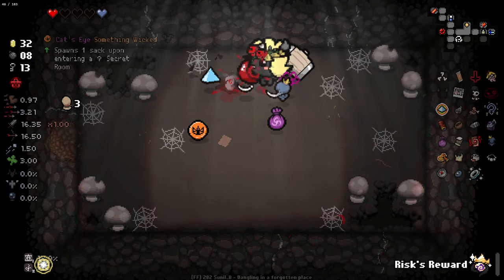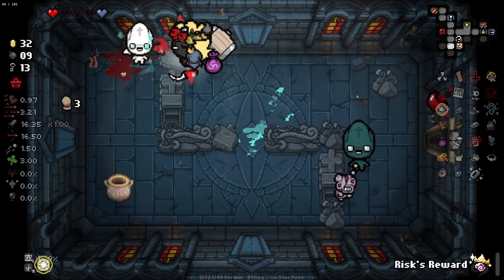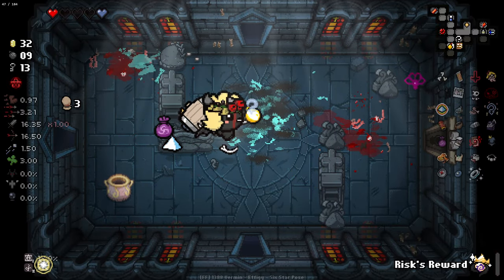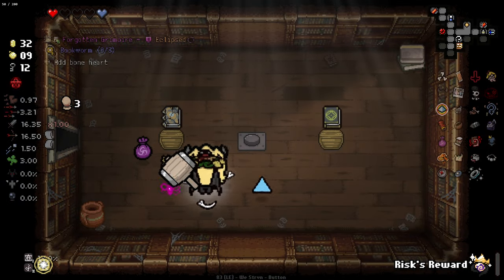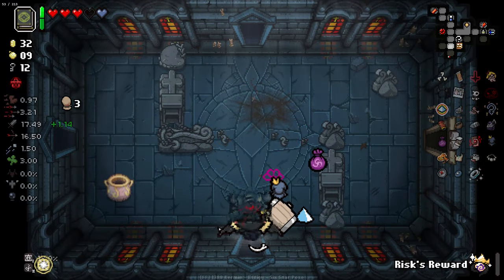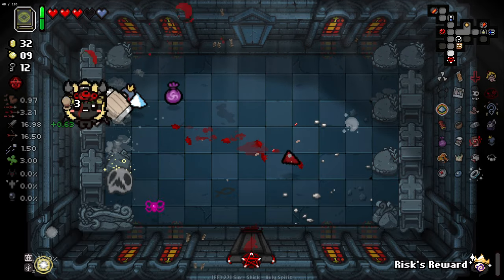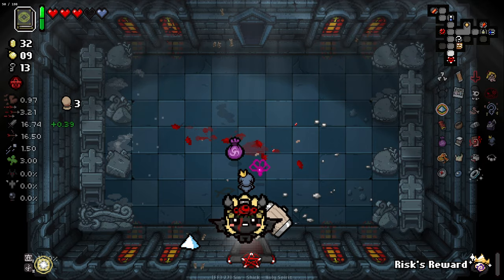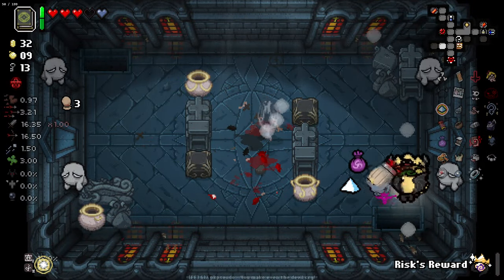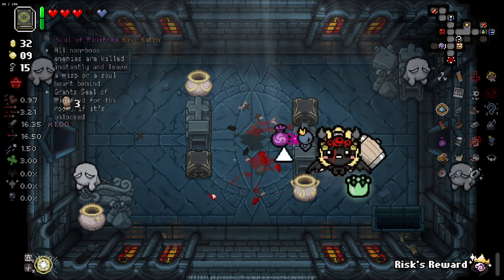Adds a burn heart. Summons a hungry soul — I'll go with a hungry soul, that might be kind of good. We'll see how that works on the boss. Unfortunately, we can't really utilize this room — we do not have the health for it. That's take heart container damage for stat bonuses, which is good, but for us right now just isn't worth it. We traded three full heart containers to a guy for no good reason. All non-boss enemies are killed instantly and leave a Wisp. Oh, I like that.